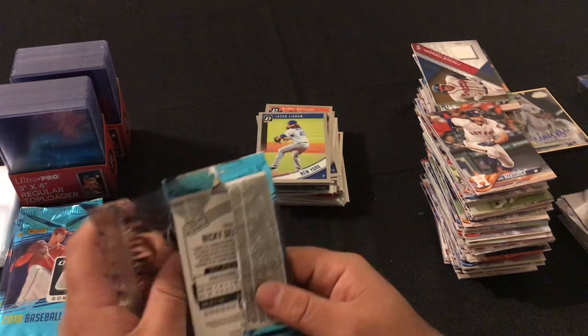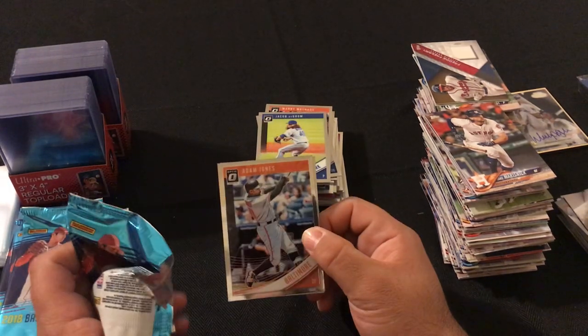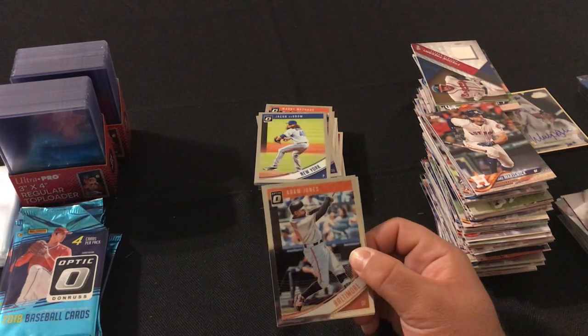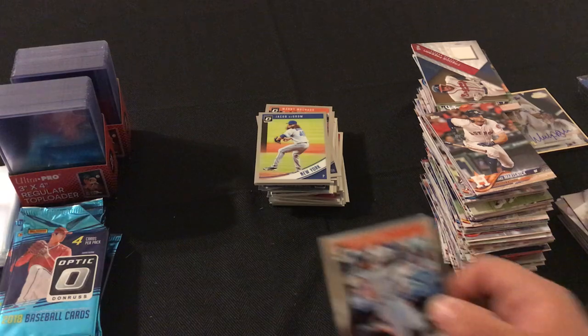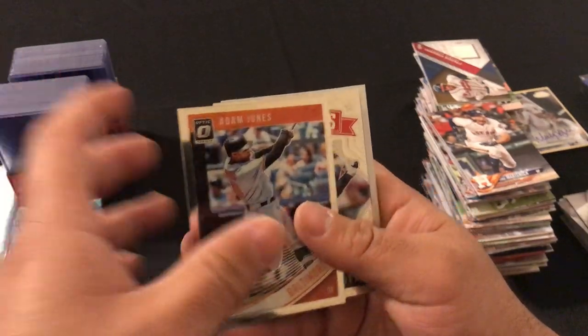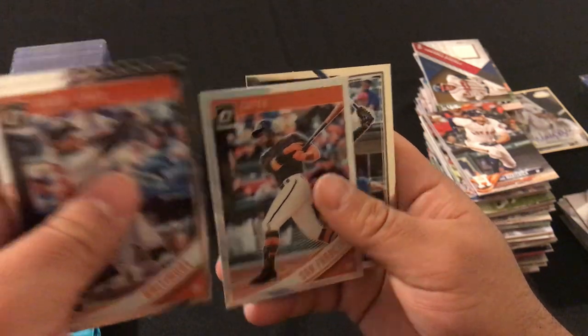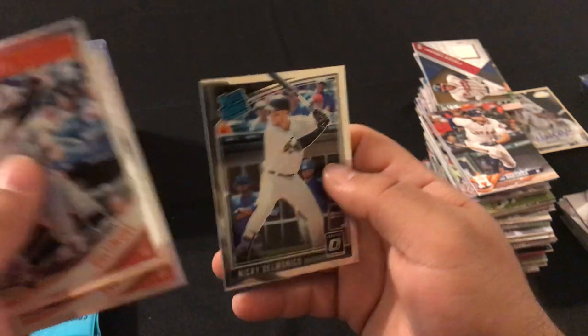Looks like we got a regular box — still missing our two autographs. No hot box this time. We got Adam Jones, Carlos Correa coach variation, Andrew McCutchen, and Nicky Delmonico rated rookie.